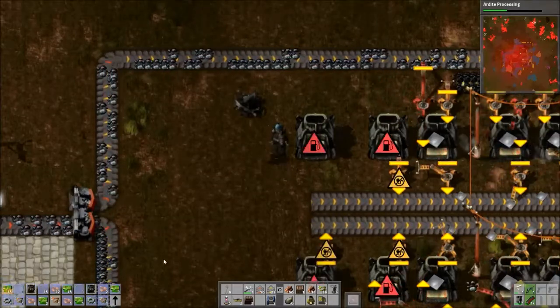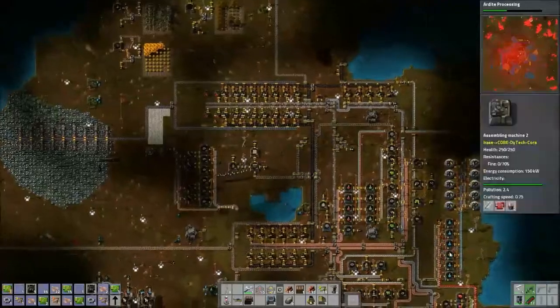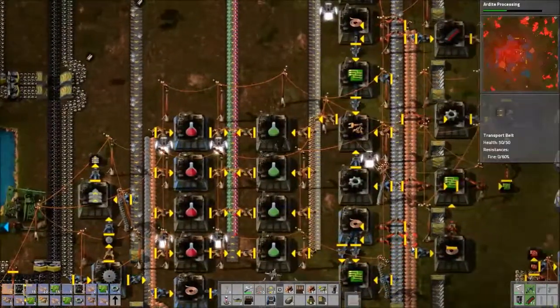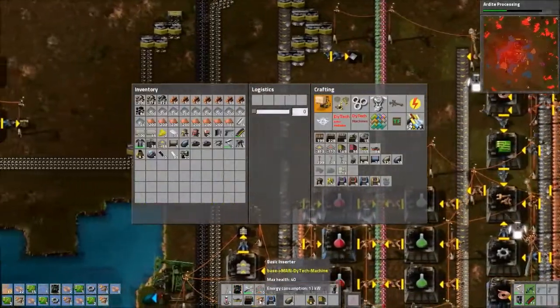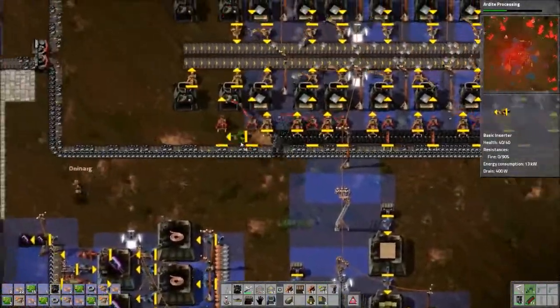Let's put it right here for now. Are we getting inserters made for us automatically? I don't think so, but now that we have logistic spots we can probably set that up so they're put into a chest somewhere and delivered to us in certain amounts. I might deal with that once I finish this up.